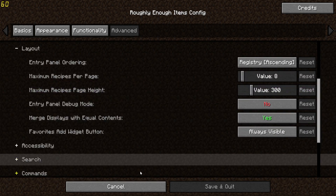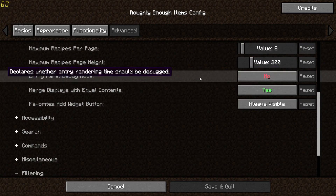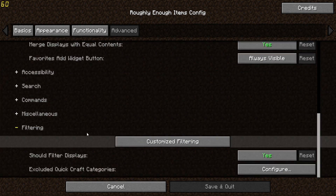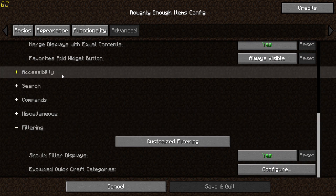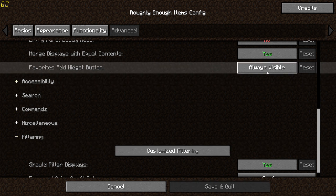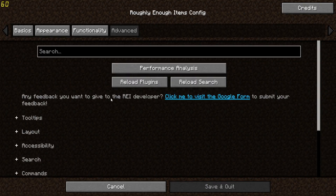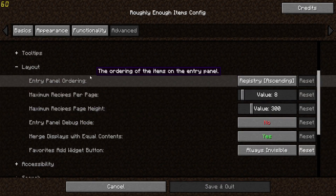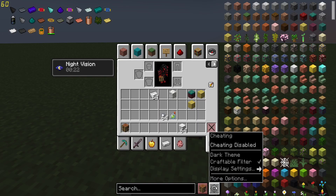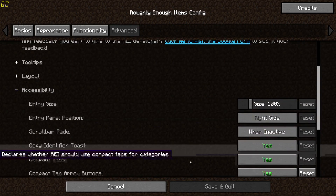You can also mess with the recipe height and entry panel debug mode. Some of these I'm not entirely sure about, but most of the stuff I've already gone through is going to be the main things you're messing with anyway — this sort of advanced stuff isn't really going to be that important unless you really want to dig into the settings.